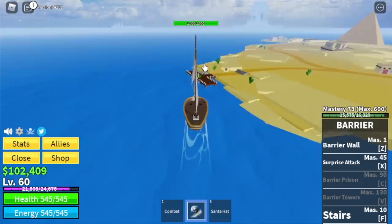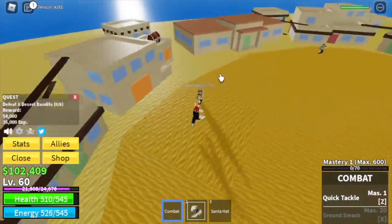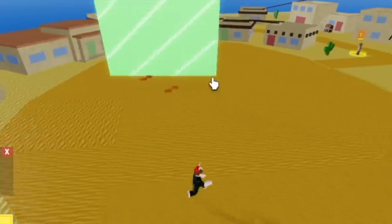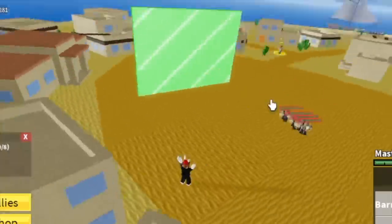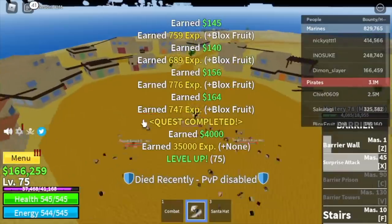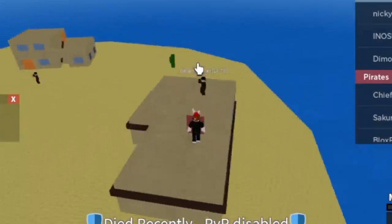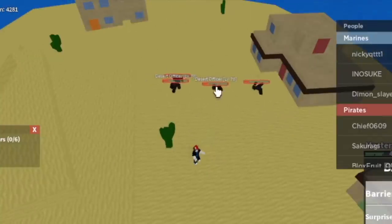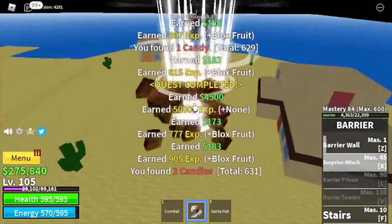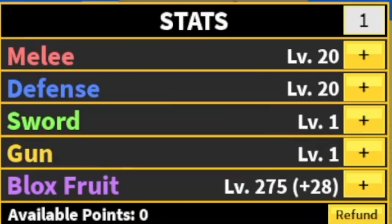After that, we are going to our next island, the desert. We're going to defeat the desert bandits at level 60. Lure 4, use your skills — easy. When you reach level 75, we are going to start grinding the desert officers. You need to lure them first. Before defeating them, same strategy: use your Z skill and X skill. The goal here is to reach level 105. Stat check: 20 melee defense, 275 Blox Fruits.